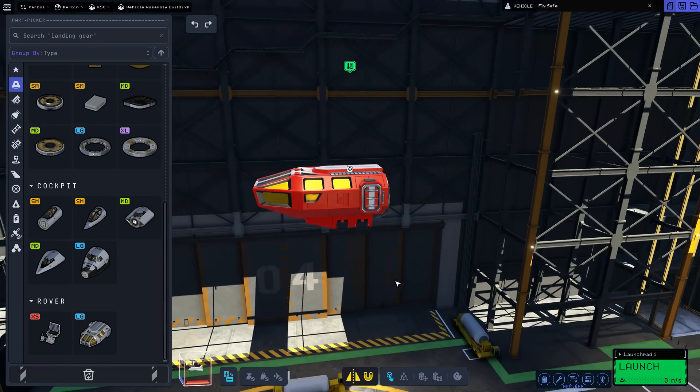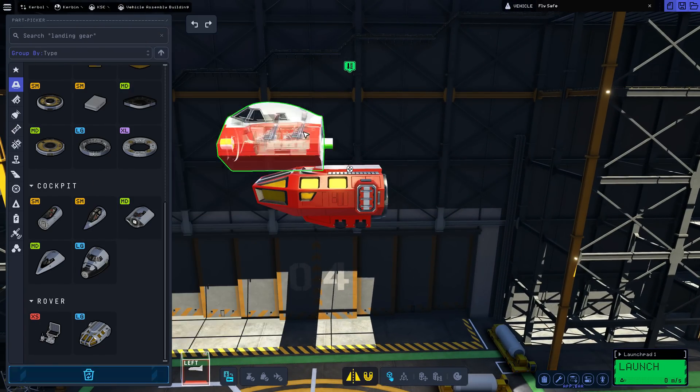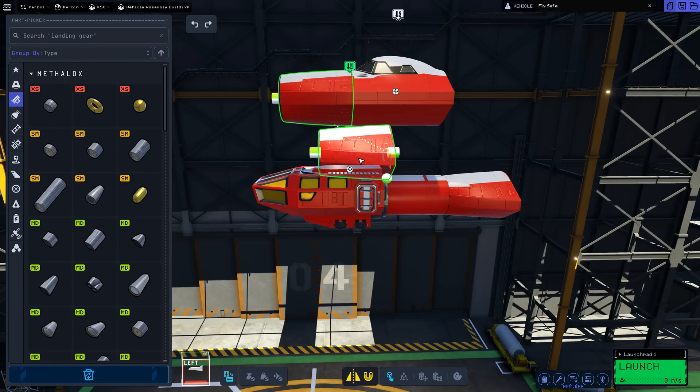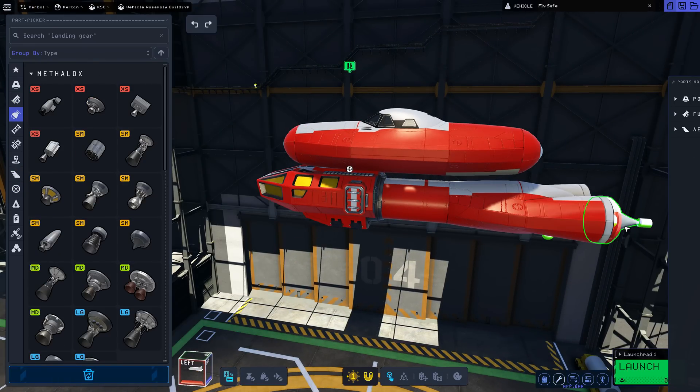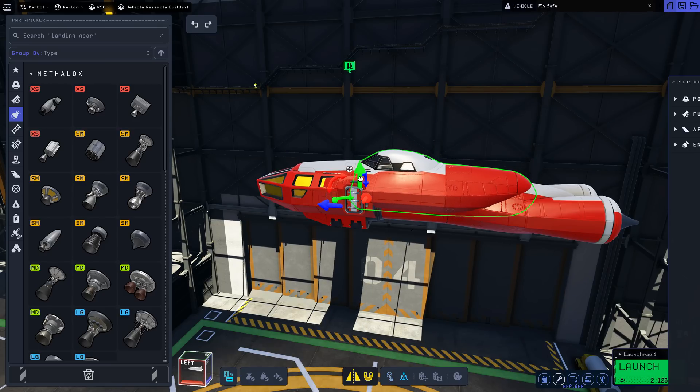Hello everyone and welcome back to another Kerbal Space Program 2 video. Today I am very excited to showcase this craft — it's like a miniature space shuttle that lands on the MUN and of course returns to Kerbin.